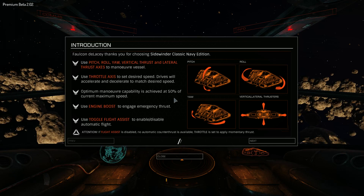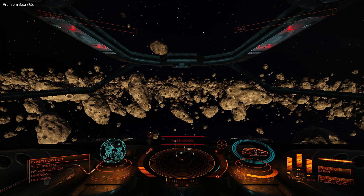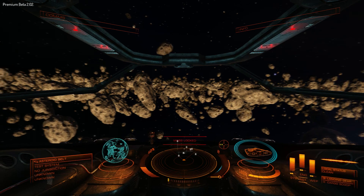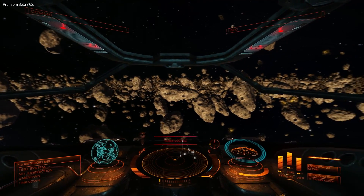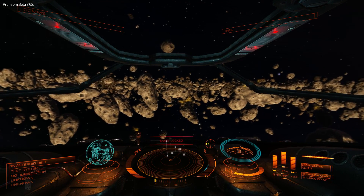Now many people when they first load the game up are generally quite surprised to find that your ship isn't very responsive. As you can see here, I'll move my rudder to the left — that's bound to the keyboard, key A — and to the right, that's key D. You can see it's not very responsive at all.